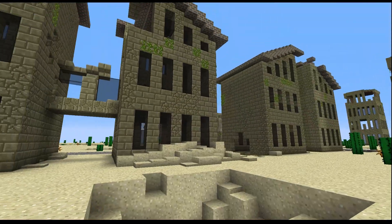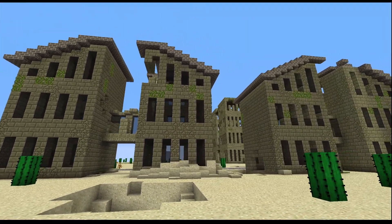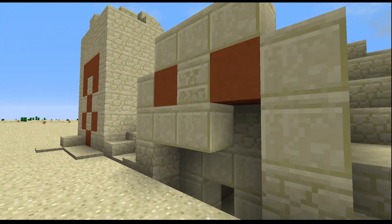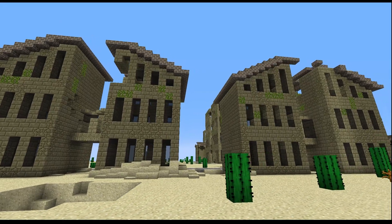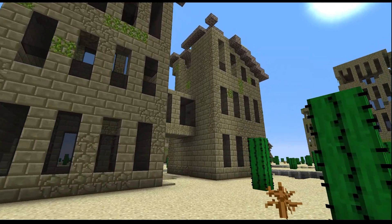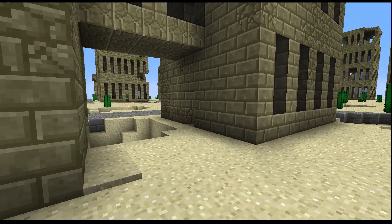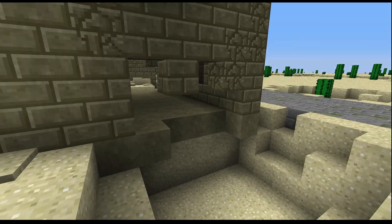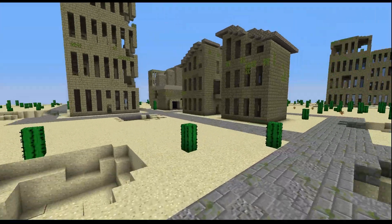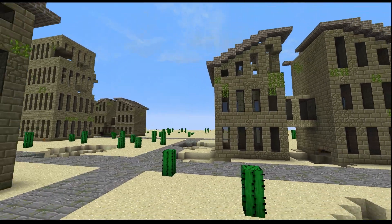While exploring this sandy world, you'll come across unique structures. Some of these mimic vanilla ones like the desert temples or mineshafts, but the vast majority of them will be custom types from the modpack. Almost all of these will have lootable chests containing valuable items for players to use. There is one special area in the world that contains an entire city, mostly found by following the questline, but you can come across it accidentally too.